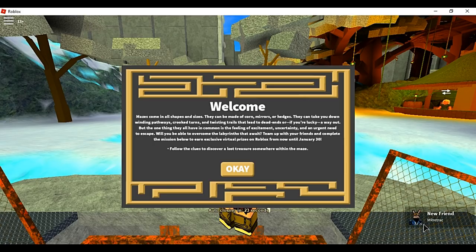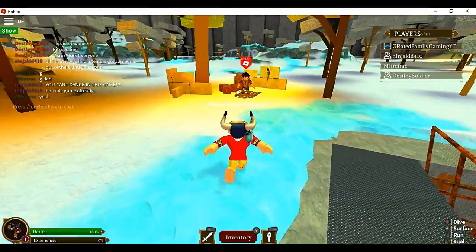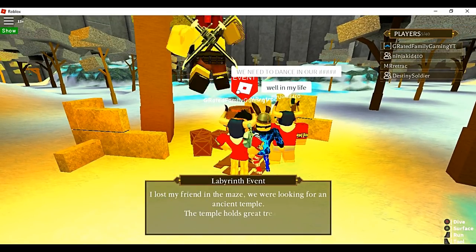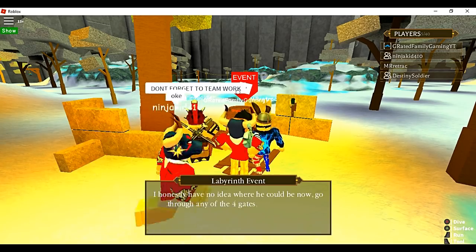So the Labyrinth is the name of the level. You're going to start the level, you'll get this welcome warning basically telling you that you have to find this treasure — you've got to find some dude and then have him help you find it. When you start out, you're going to go talk to this guy right where you spawn. He's going to tell you a little bit more about the event, tell you to look for his friend and how to find the great treasure.